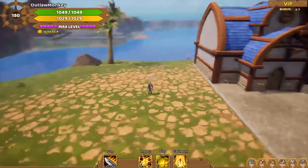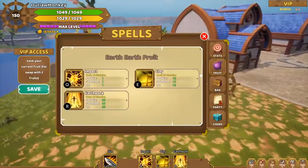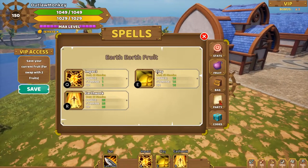Hello everyone! Today we're gonna take a look at the Earth Fruit. The Earth Fruit is a fruit with two abilities that do damage and one ability that heals you.